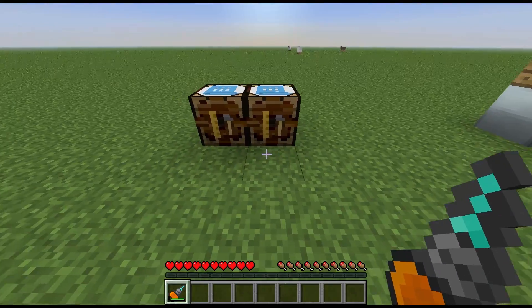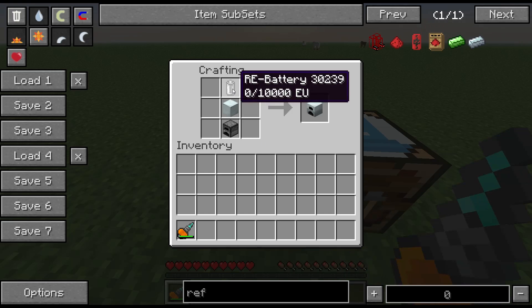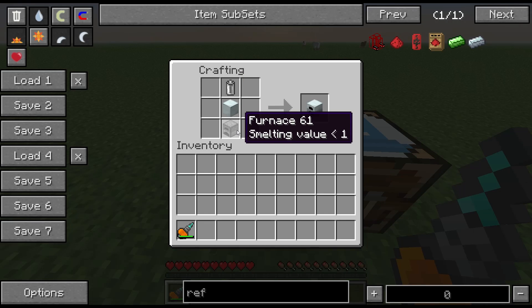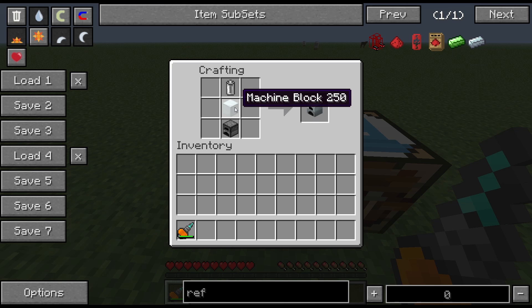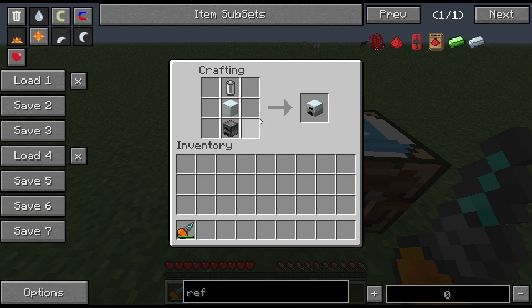There are a couple of different recipes for this — two different ways of making it, one slightly cheaper than the other. The first way is the Minecraft Vanilla Furnace on the bottom, with a machine block above it and a rechargeable battery above that.